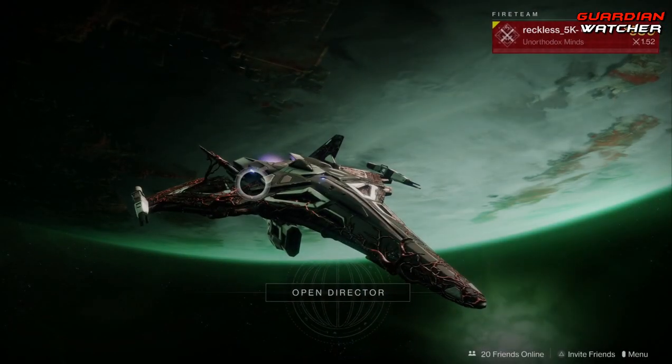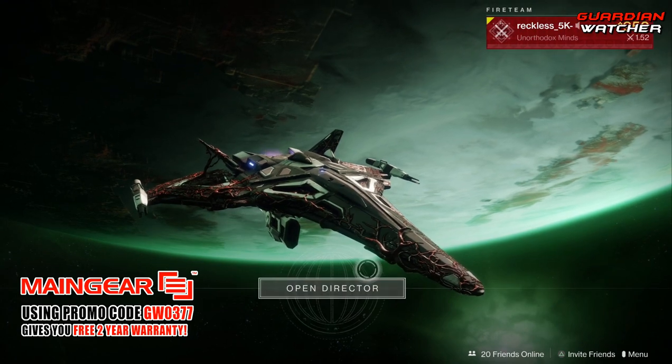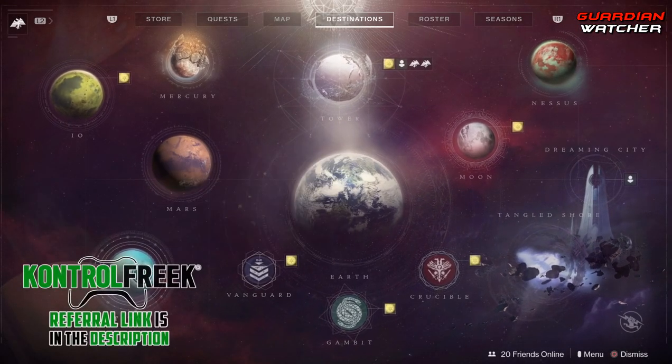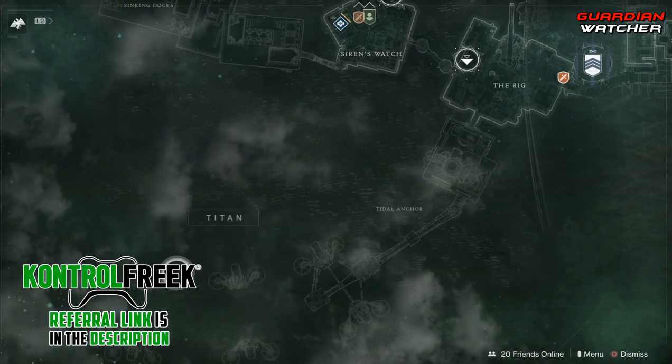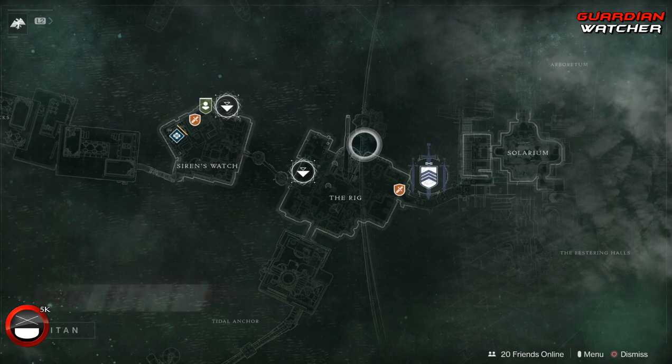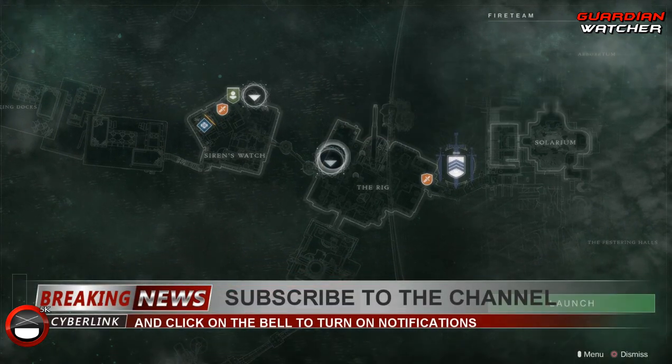What's up guys, Reckless here, welcome to Guardian Watcher. It is Xur day and Xur is located on Titan in the Rig, so let's go find out what he has this week.